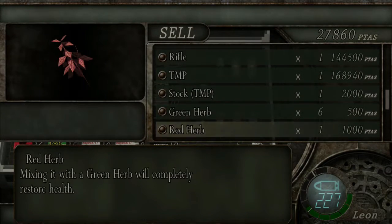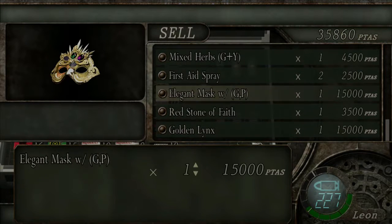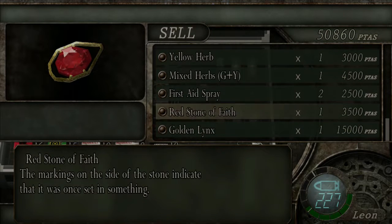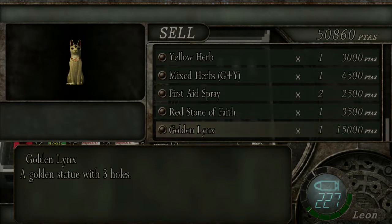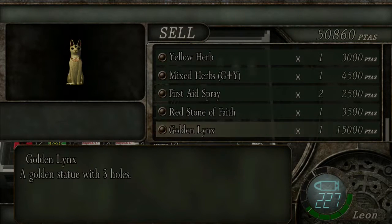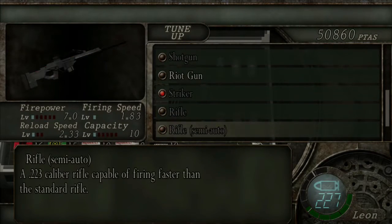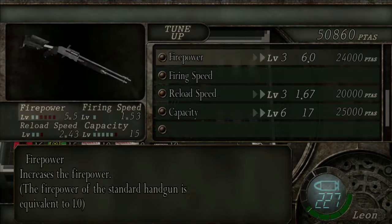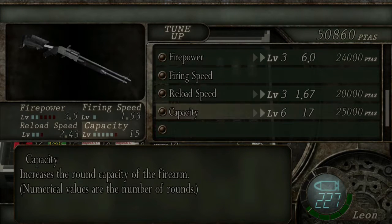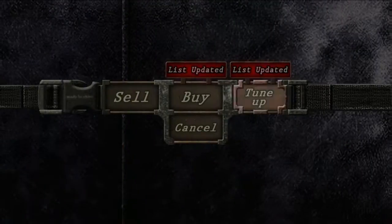I'm going to sell any spinels, violet blues, or emeralds, and sell my elegant mask — but keep the red stone and the golden links. Anything like a green stone or blue stone, keep them because they combine with the links. The Killer 7 on the list is the magnum you can buy — I don't recommend buying it quite yet. I'd rather finish upgrading what I have. So I'll hang on for now.